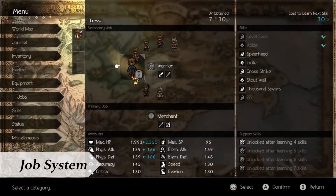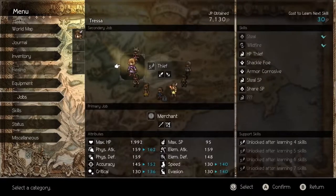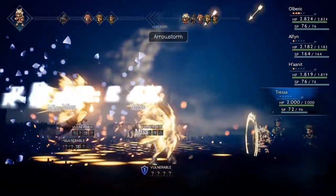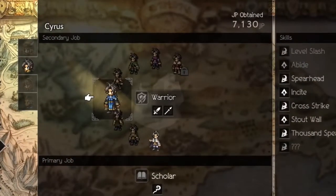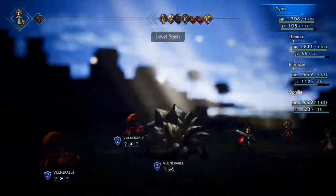Next, let's explore the job system. In addition to each protagonist's starting job, you'll have the opportunity to take on an additional secondary job. Doing so will allow you to equip new weapons and use new skills, opening up new strategies in battle. Character battle sprites will also change to match their new professions, allowing you to customize the look of your party to your heart's desire.